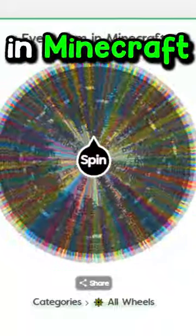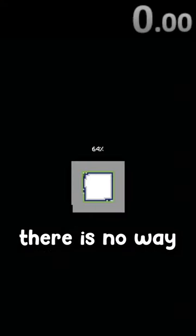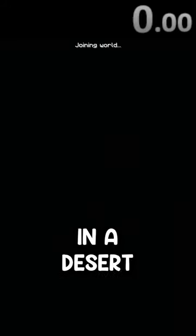This is a wheel of every item in Minecraft, and today I have to speedrun getting a yellow dye. So let's create a brand new world. There is no way this is going to take long at all — I'm guessing maybe 10 seconds or less. Unless I spawn in a desert.